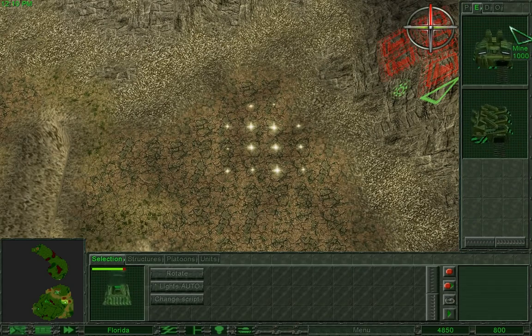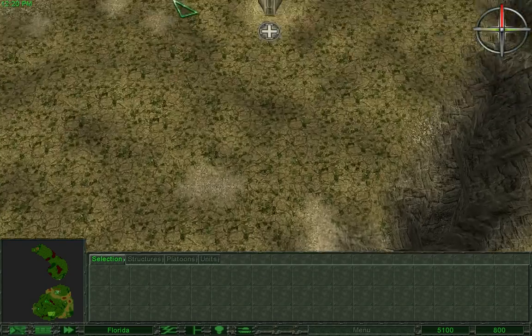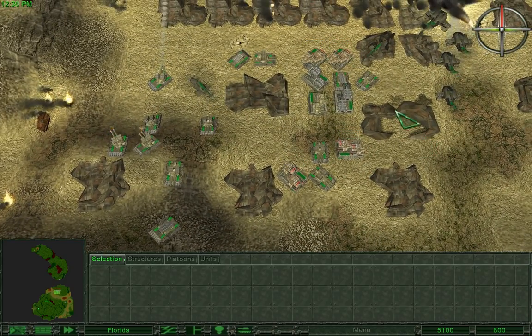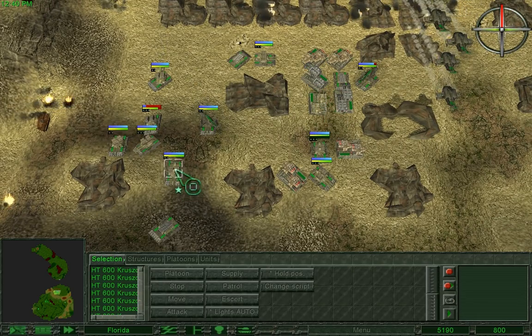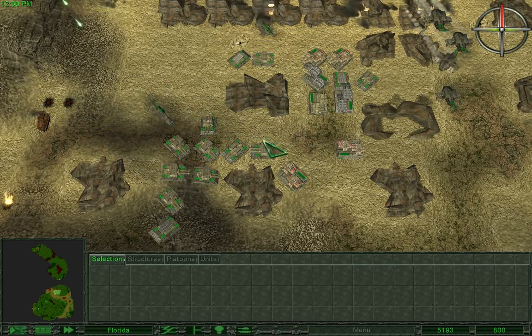Build a mine here. Let's have a look at what survived and what did not survive. Five lasers, EMP, also a single artillery tank. How many Khrushchevs do we have? Eight Khrushchevs.